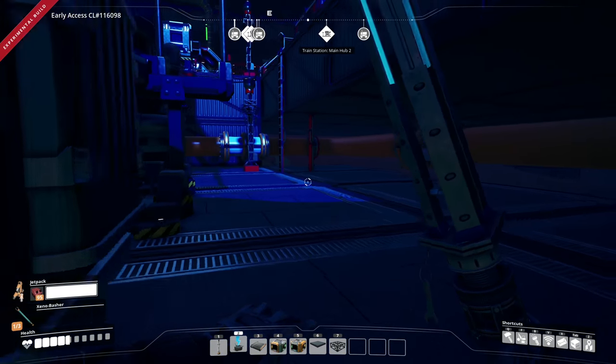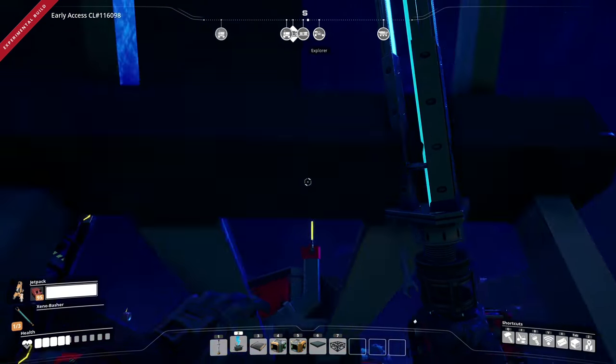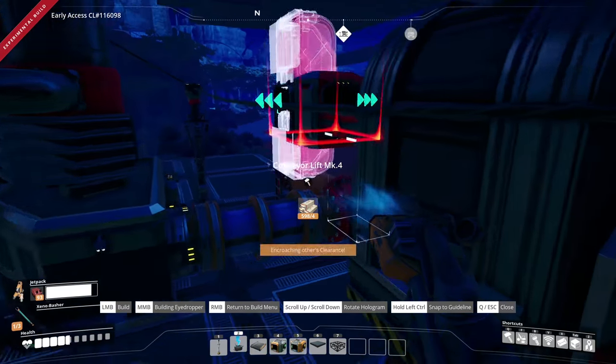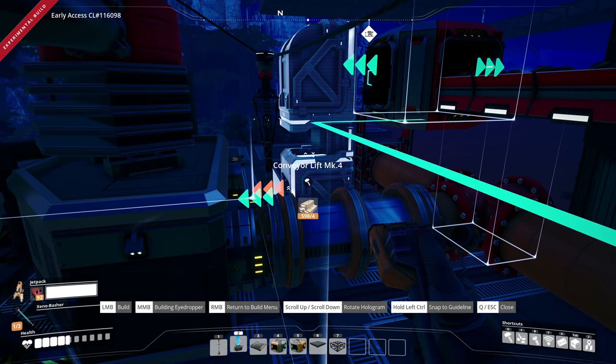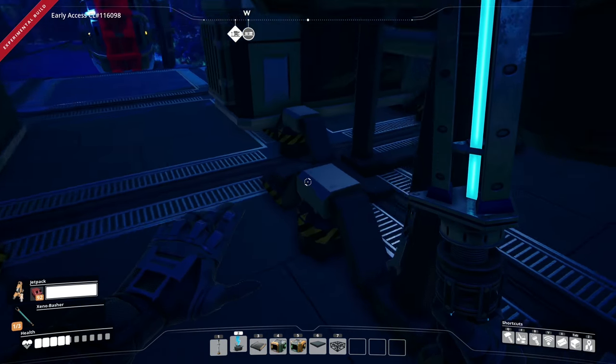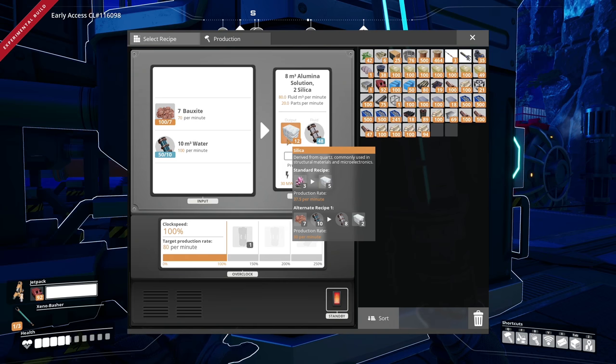I need some more encased industrial beams, and we've got to deal with the outputs of these as well because we do make a byproduct. I think the byproduct is actually super useful. Now we can get these last guys hooked up and get some serious production. I love that this is actually hooked up like that. What are we outputting? We are outputting silica and alumina solution.